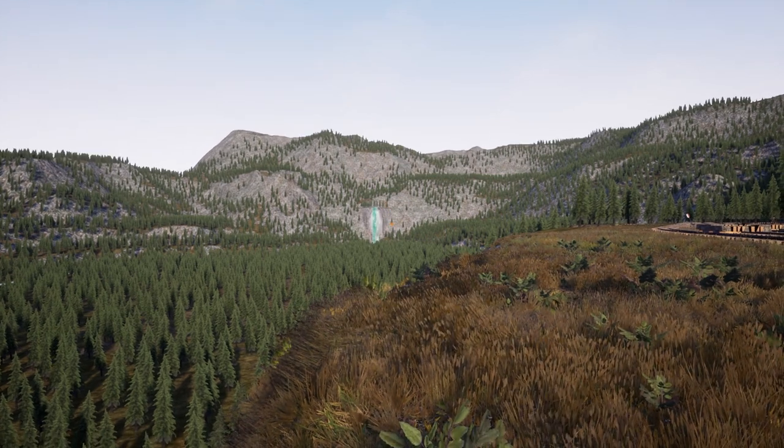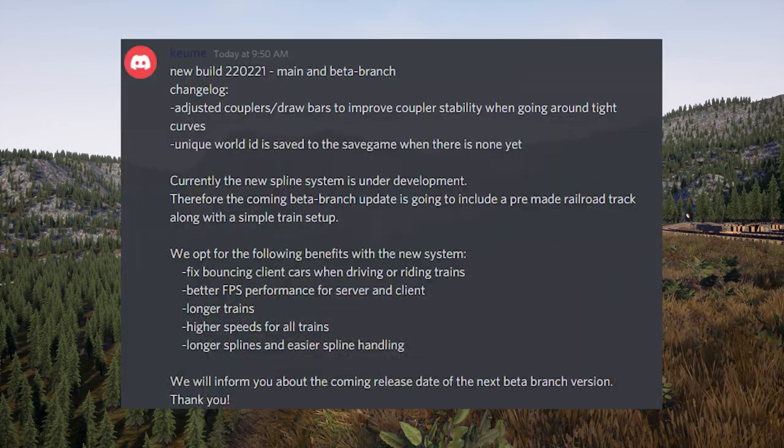Let's talk about these updates really quick. This is a new build - 22.0.2.21 - main and beta branch. We are still on beta. The changelog says they adjusted the coupler draw bars to improve coupler stability when going around tight curves. I think that was part of the beta before they went live. Then they added a unique world ID saved to the save game. The announcement portion says the new spline system is under development, so the coming beta branch update will include a pre-made rail track along with a simple train setup.